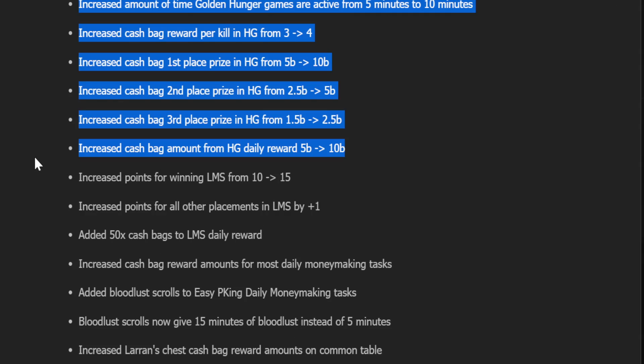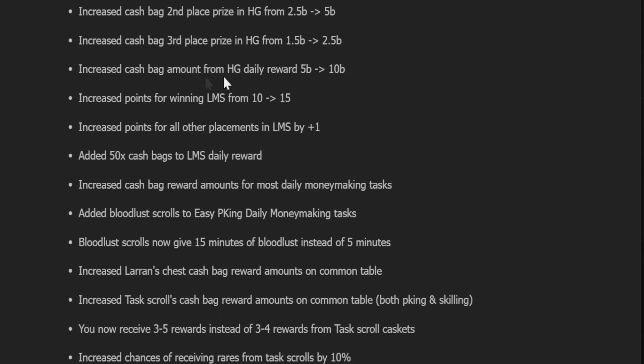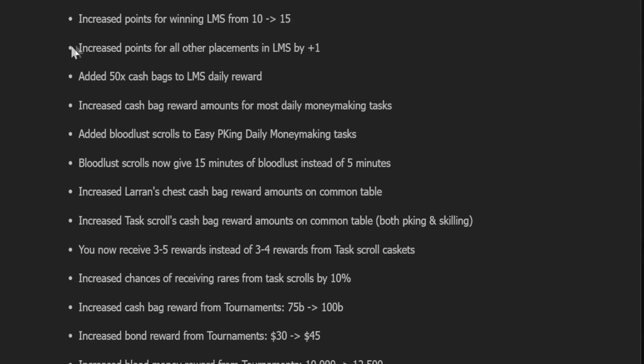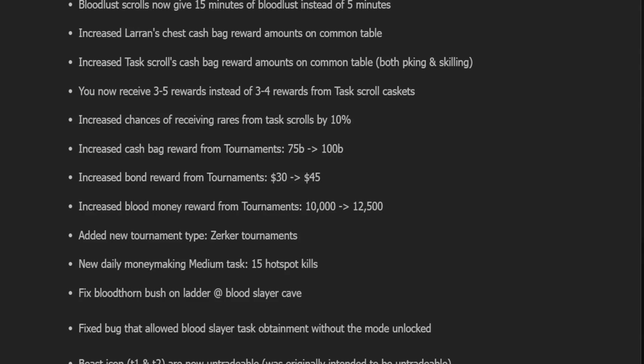Hunger Games daily reward goes to 10 bill — they're really bumping Hunger Games up. LMS points have increased with various LMS buffs: increased points for all placements by plus 1, 50 cash bags added to LMS daily reward. Increased cash bag reward amounts for most daily money-making activities — they were all outdated. Added bloodless scrolls to easy PKing; bloodless scrolls now give 15 minutes of bloodless instead of 5. Increased Larranx chest cash bag reward amounts and task scroll cash bag rewards on the common table, plus 3 to 5 rewards instead of 3 to 4, and a 10% increased chance of receiving rares from task scrolls.